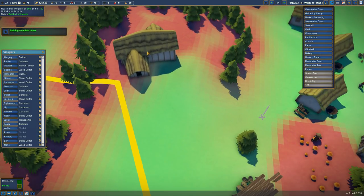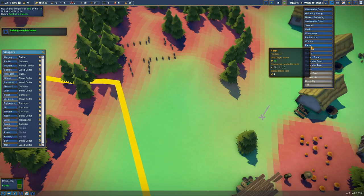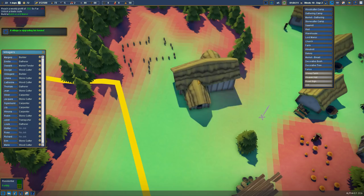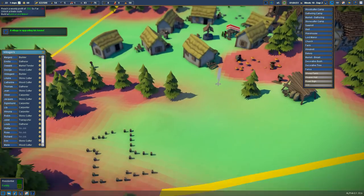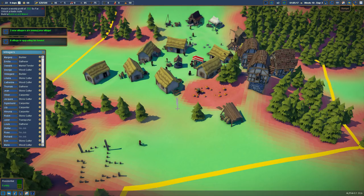Let's put that back here. Now what did that take to build? Let's speed things up — 20 logs and 10 tools. Ah, we don't have any tools yet. We need to be trading for tools, so let us open our trade route before we don't have the ability to trade for them.